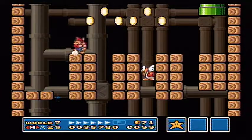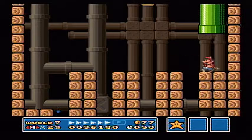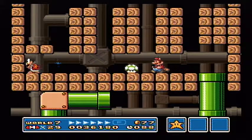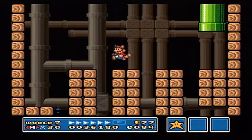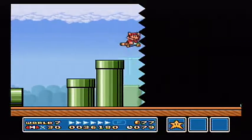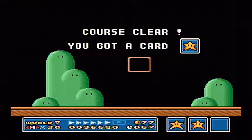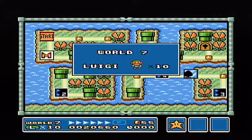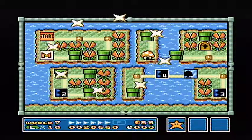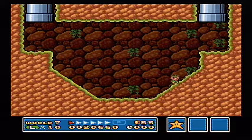That seems like the safest course of action of how to deal with them. Let's get out of here. Hey, I still got a star even though I glided like that. Cool. Now that we're in World 7, it's officially impossible for us to get another coin ship. Which is good, because the coin ships replace the Hammer Bros.